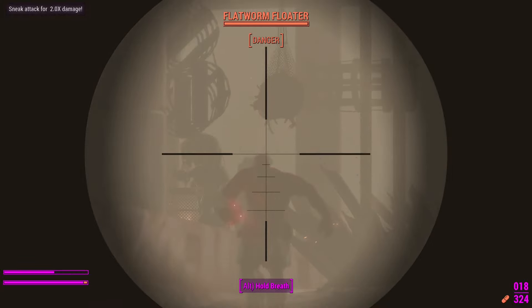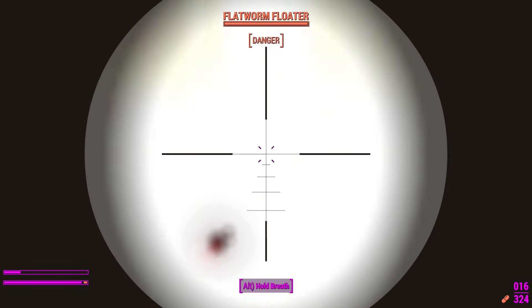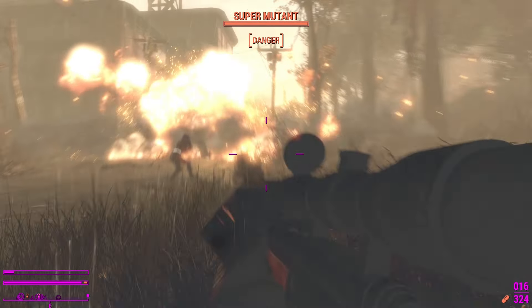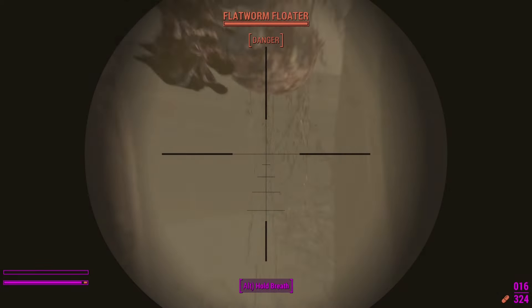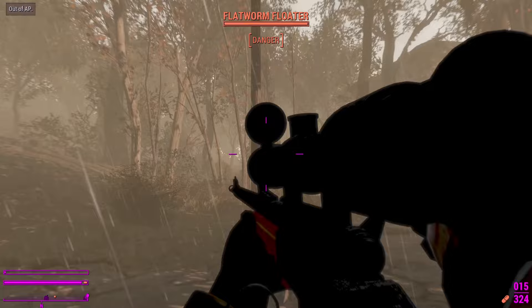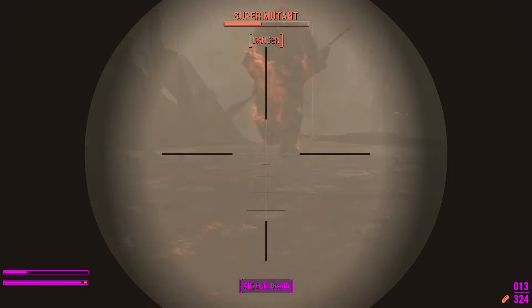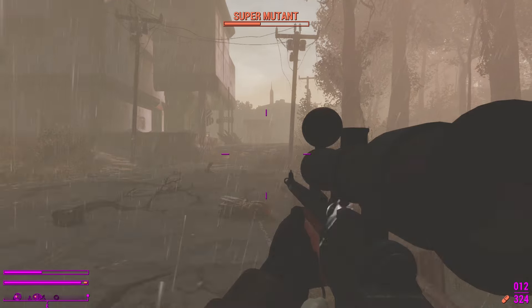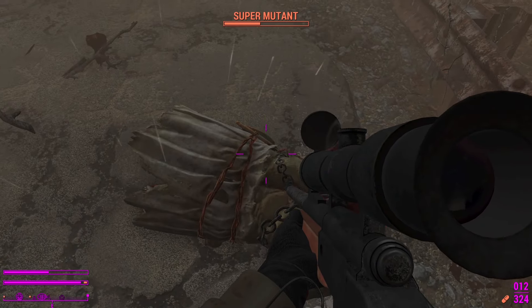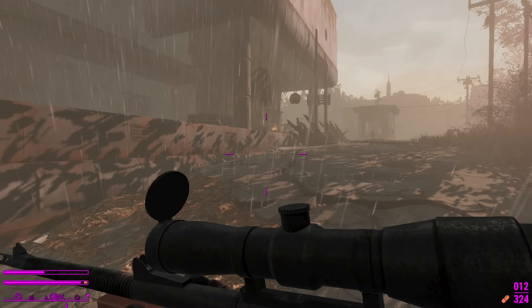I still got sneak damage. I wanted to get to the mini nuke, but oh well. It's a floater — thanks, I hate it. It would've been nice to get a sneak shot on that super mutant Suicider — I can't say that word on YouTube. I was about to say it then caught myself.